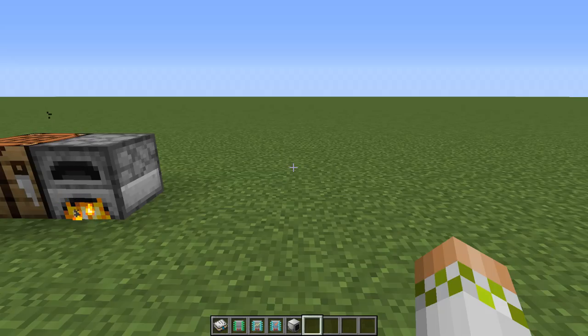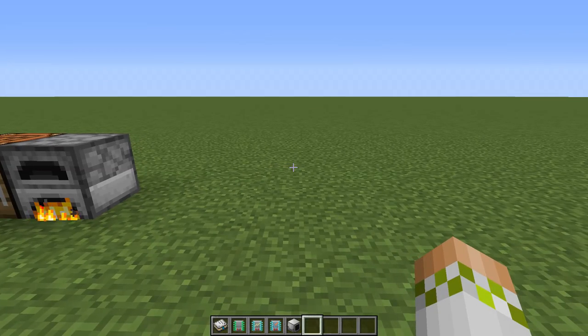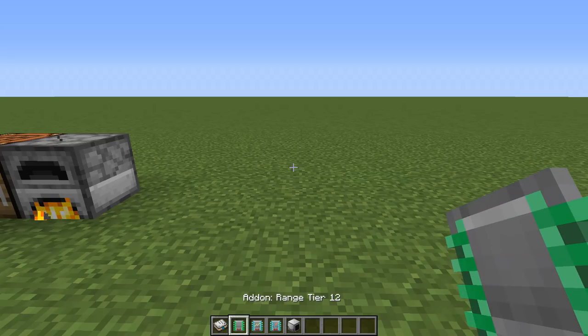Now that you have plastic, you can push much further into the mod. But first, it's important to cover the add-ons you can add to machines. There are three types: range add-ons, speed add-ons, and efficiency add-ons. Efficiency and speed only go up to tier 2, but the range add-on goes all the way up to tier 12, with every tier incrementally increasing the range by 1. The range add-on is probably the most important because a lot of these machines have a very small range and it makes them annoying to work with.